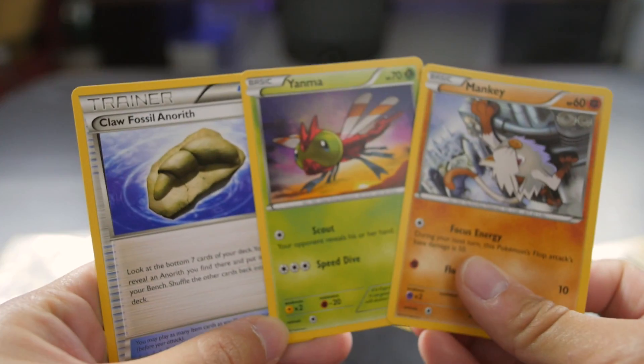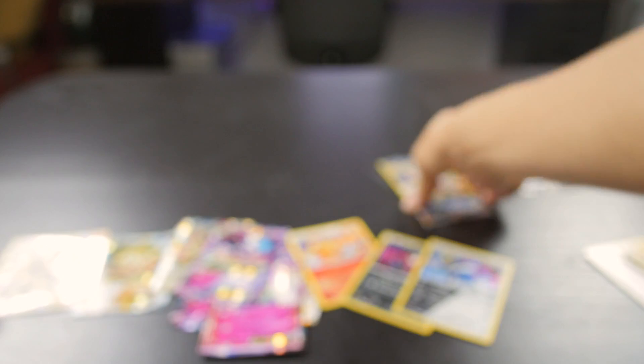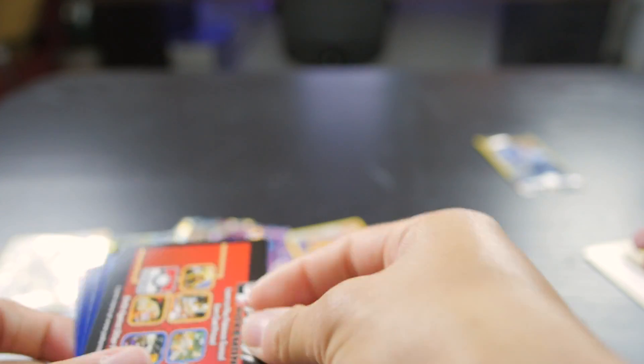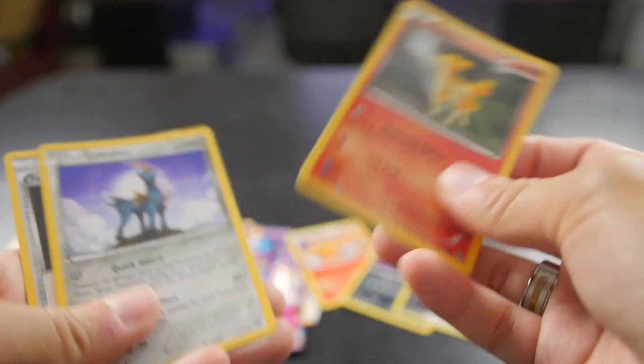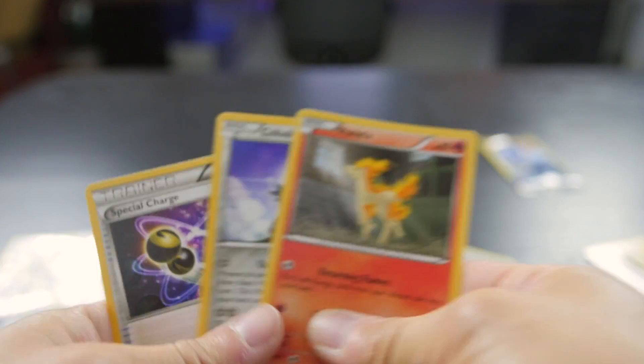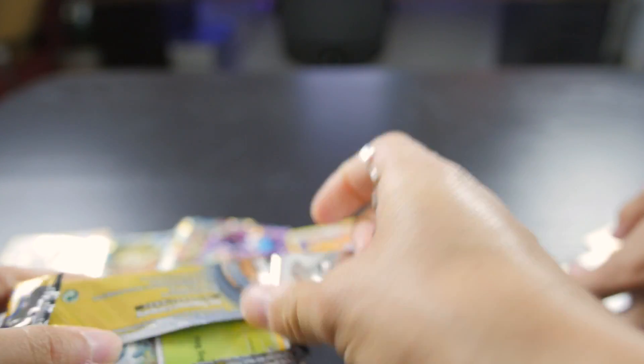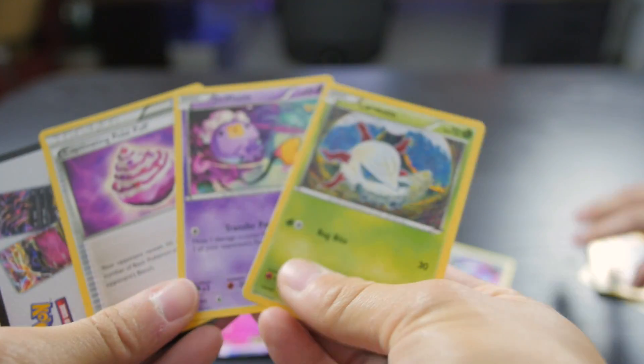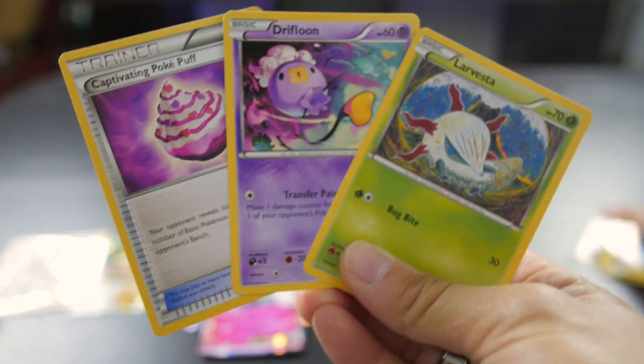Now I kind of wish we would weigh them. No - that ruins the fun! But if we're so lucky without weighing, just imagine if we brought a scale how much good stuff is actually in the box. Opening up the last pack right here - the last pack of the day. Professor Sycamore? I'm getting so greedy right now. Pokepuff and a Larvitar - that's a really good card.